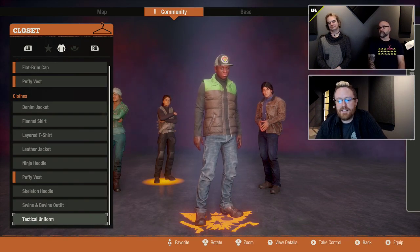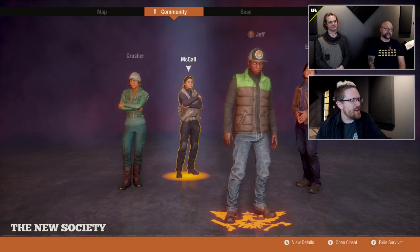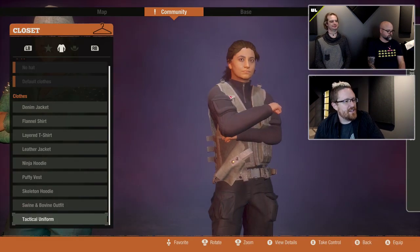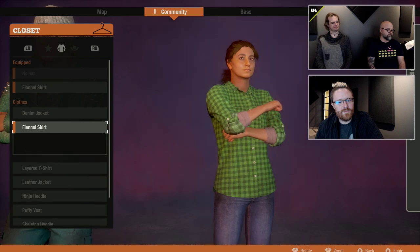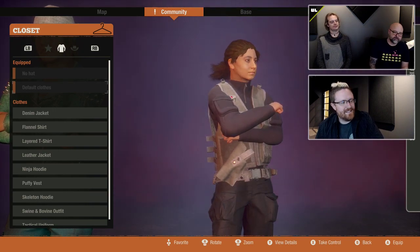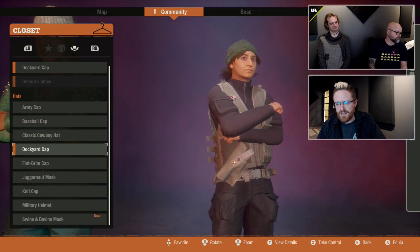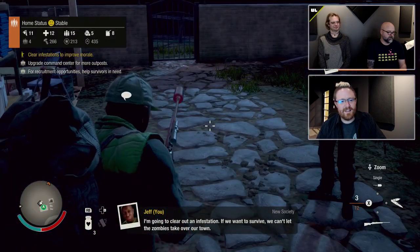Ryan Wilkes wants to know: do the Red Talon Daybreak masks come off with this update? They do — you have the option to choose no hat even if a character came with one. You can also always switch back to default clothes. So if I put a flannel on, I can go to 'default' and take them back to their original clothing. We don't have any Red Talon outfits on drop tables, so the Red Talon outfit is still something you can only earn by recruiting a character via Daybreak.